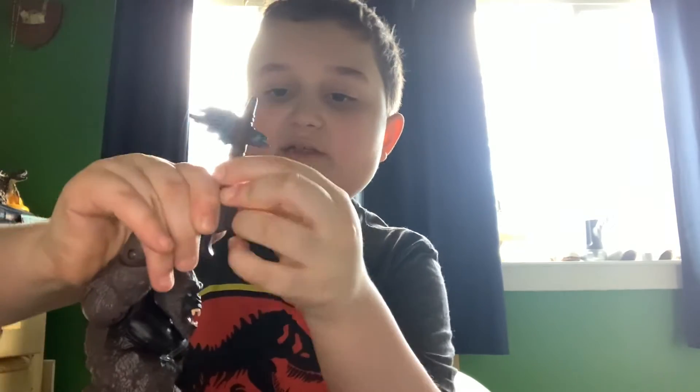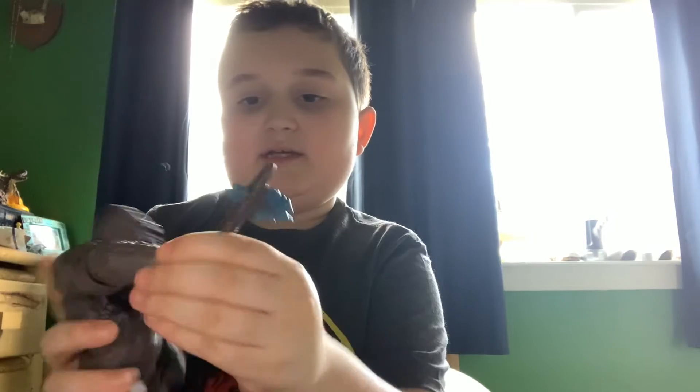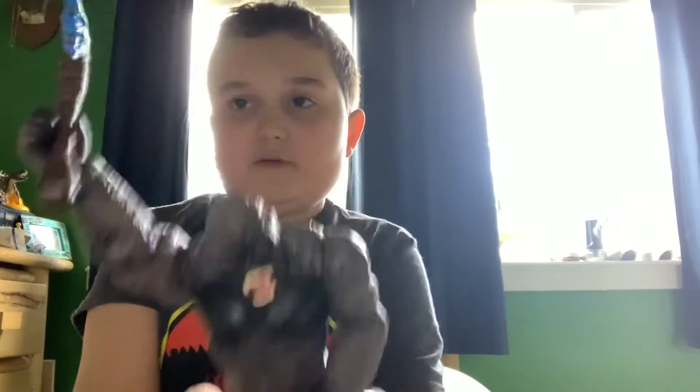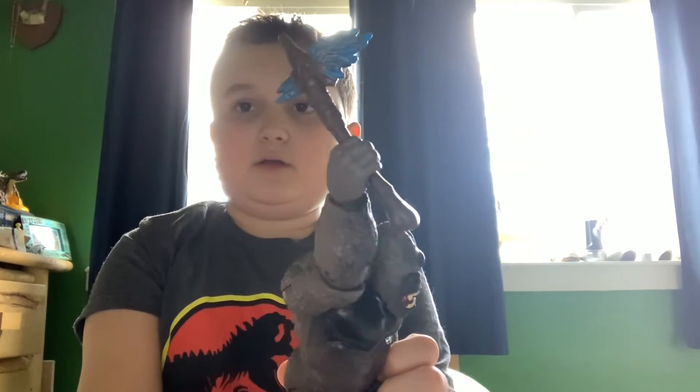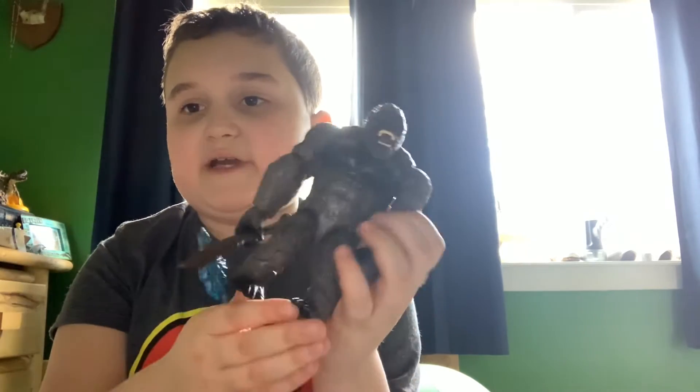Now we can go to Battle Axe Kong. Here's Kong and the battle axe — you can stick the battle axe in his hand. There is Battle Axe Kong. He has battle damage also, right here. You can take it off and you'll see red underneath.